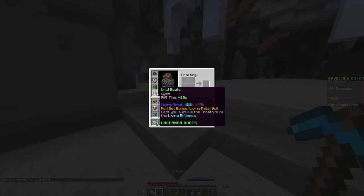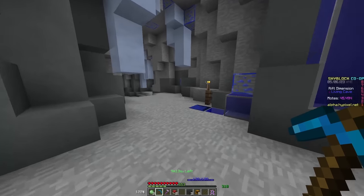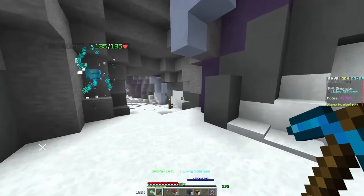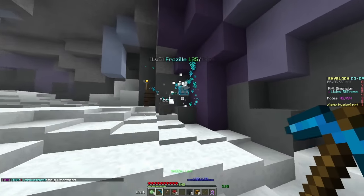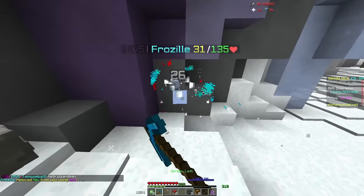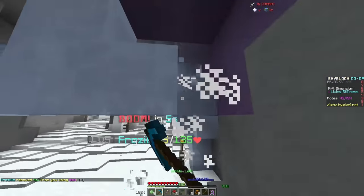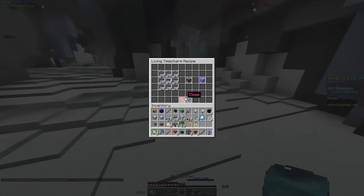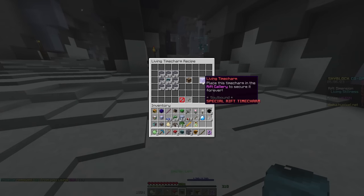Once you get a full set of living metal armor — boots, leggings, chestplate, and helmet — you can go down into this area called the living stillness. It has guys called Froziles, and if you beat them up, they'll summon themselves in a little ice cage. You just want to break this cage before they blow up. You need to kill 20 of them total to get frosty cruxes. 20 frosty cruxes and 2.5 stacks of living metal gives you the living time charm.